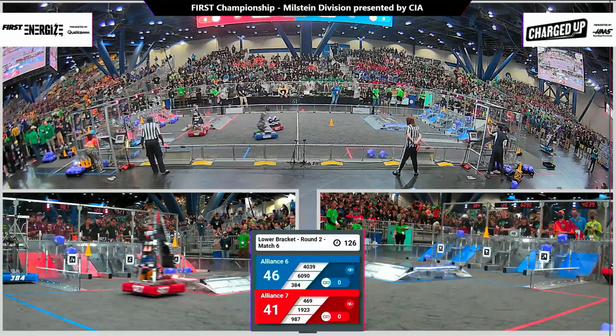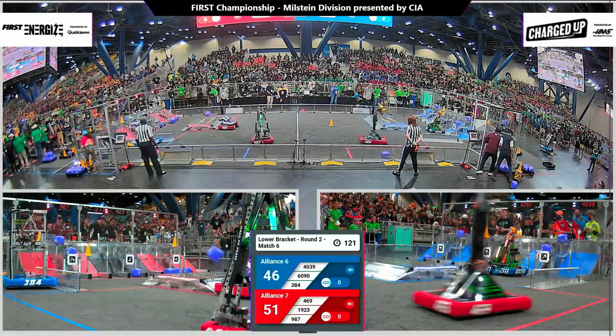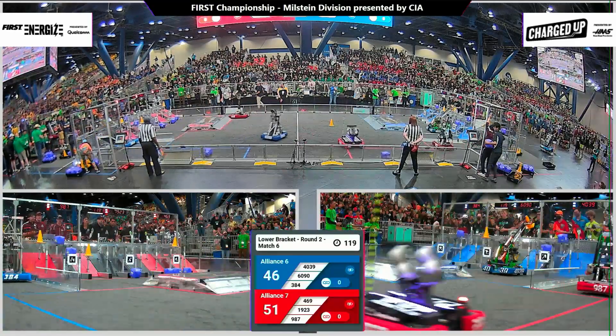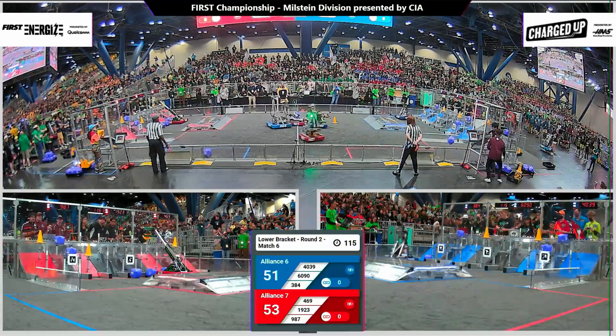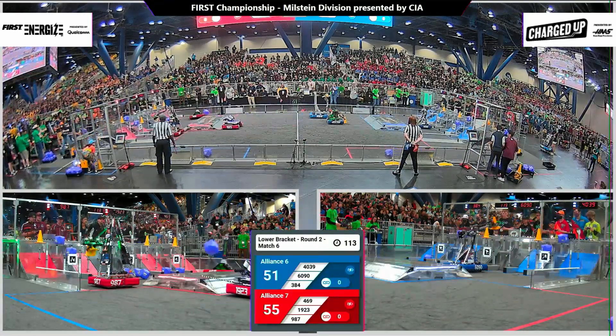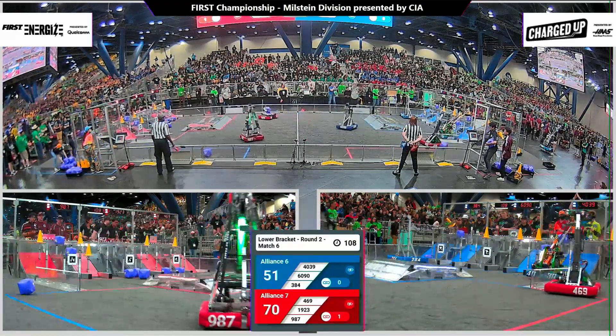Five points separate our alliances going into our teleoperated period. Midnight Inventors starting their cube cycles, quickly cleaning up the middle of the field. Over on the blue alliance, Sparky grabbing a cone off of their human player station, carefully lining up with their window of wheels. Team 987 using their fiducial markers there in the human player station to grab a cone and start finishing up that top row.